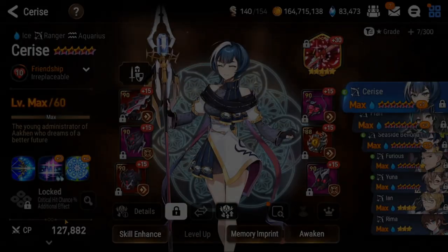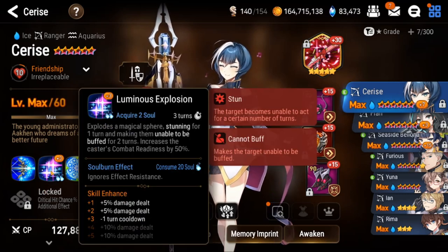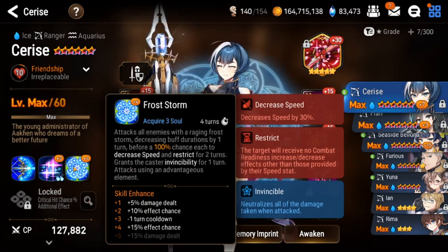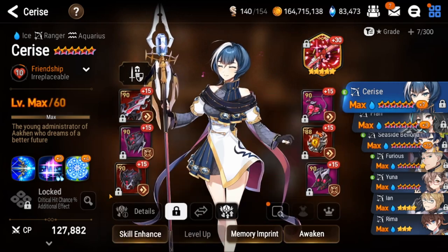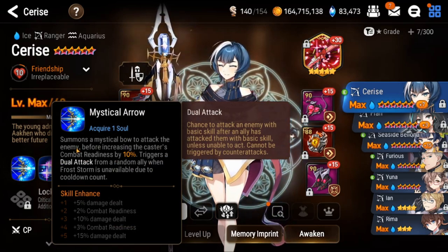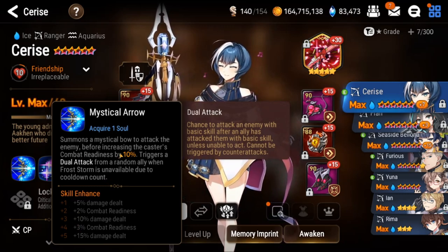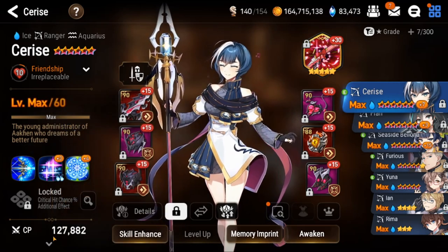Here is Cerise's investment breakdown. We have Molas on the S2 — the minus one turn cooldown — which is the most that you need. Then we go up to plus four for the 15% effect chance, just to get it to 100% chance to decrease speed and restrict for two turns. That's pretty much all you need from Molas. You honestly don't even need Molas on the S1; however, if you do want to, she gets an additional 5% combat readiness.